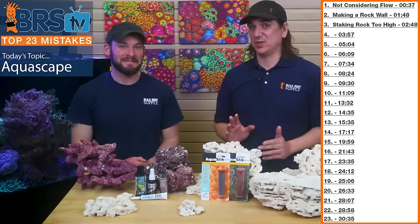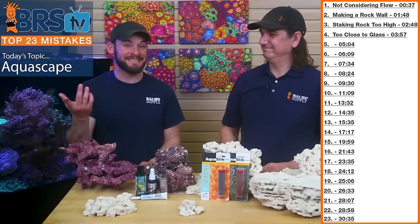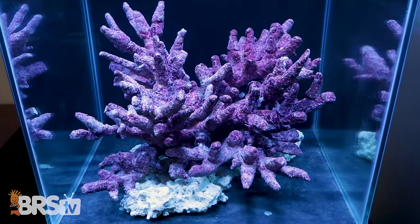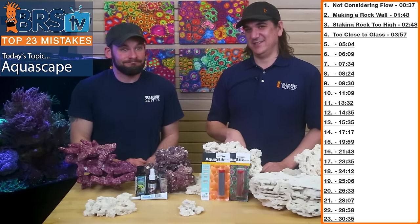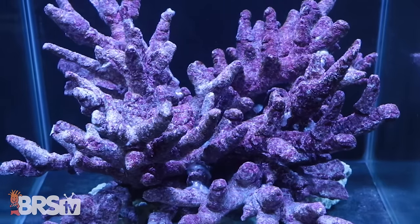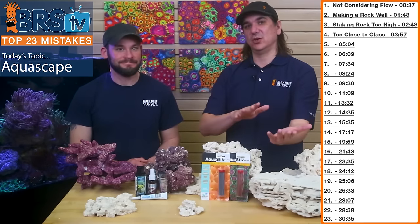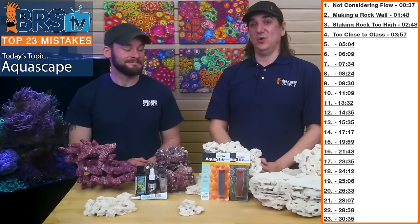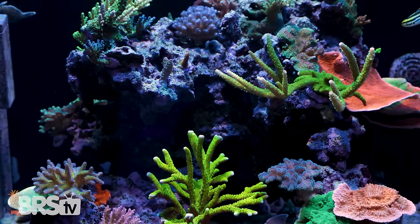Number four is super common in smaller tanks: putting your aquascape too close to the glass. In a 60-gallon cube, placing branch rock without thinking about where cleaning tools and algae scrapers might hit the rock means you can never clean that part. Not only is it within inches of the glass, but corals will also grow out from there and you'll have to clip them back. Think about maintenance, where the corals are going to grow, and don't focus solely on what the aquascape looks like the day you turn the lights on.